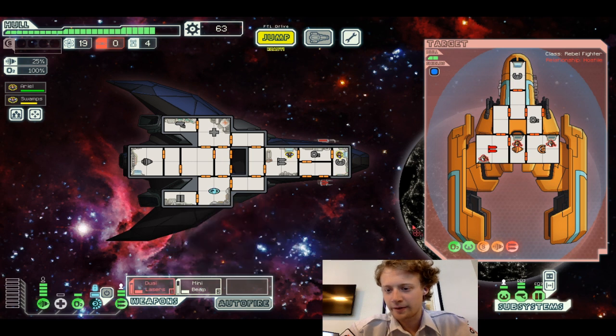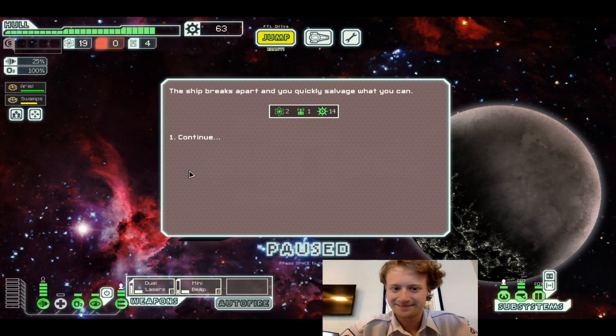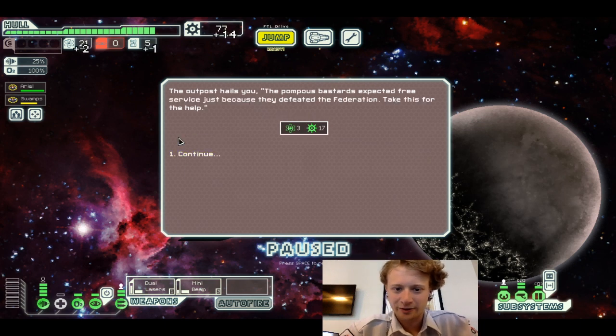Can you talk about my hair maybe? This battle's about done I think, so let's not say we did and talk about it later — because I'm sure you're all dying to know. The ship breaks apart and you quickly salvage what you can. The outpost hails you — they respect you for defeating the rebels. Thank you for the help.